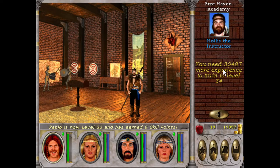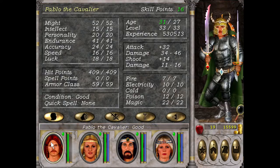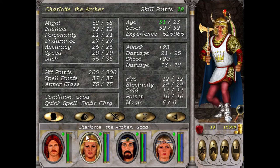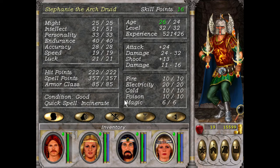How about some training? Let's go people — we got 409 hit points for Pablo, 200 on the dot for Charlotte, 203 for Pedro. And look at these spell points. Steph — triple 2 and 357.